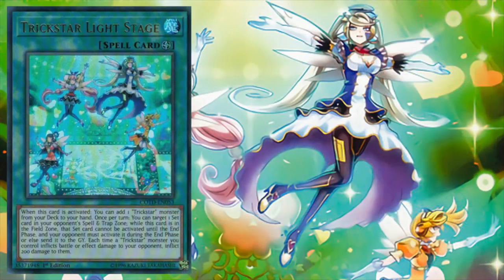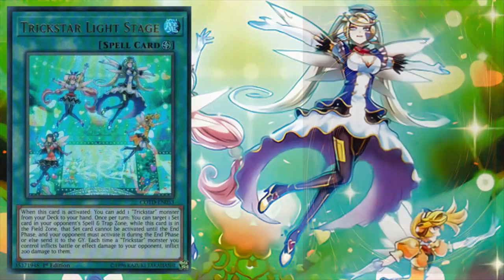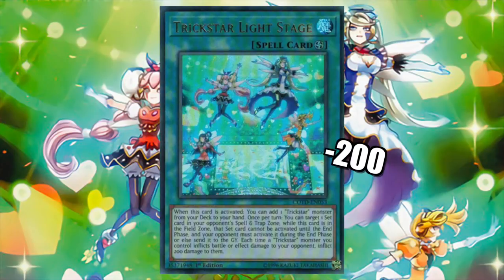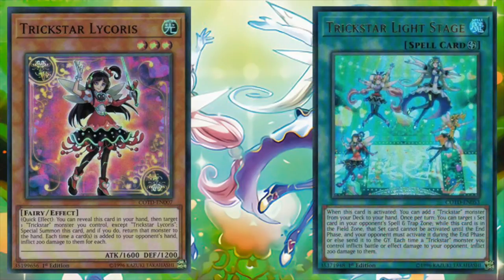Additionally, Light Stage has a once per turn effect where we can target a spell or trap card our opponent controls and prevent it from being activated until the end phase. Then, on the end phase, they must either activate the set card or send it to the graveyard. The best part about Trickstar Light Stage is that each time a Trickstar monster inflicts battle or effect damage to our opponent, Light Stage inflicts an additional 200 damage on top of that. So let's take Licorice for instance. Normally, Licorice would inflict 200 damage per card added from deck to hand. Now, with Light Stage active, our opponent will take an additional 200 damage in addition to the damage they already took from Licorice, totaling 400.